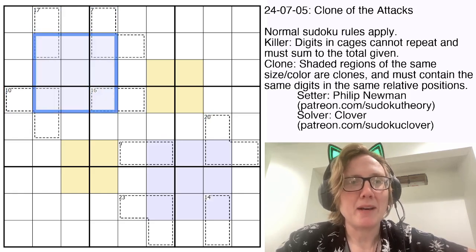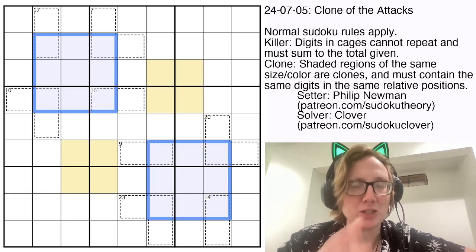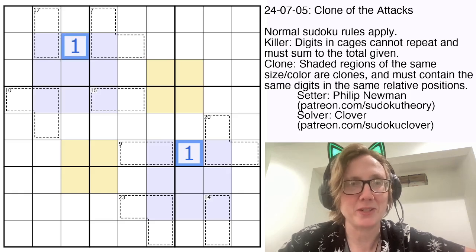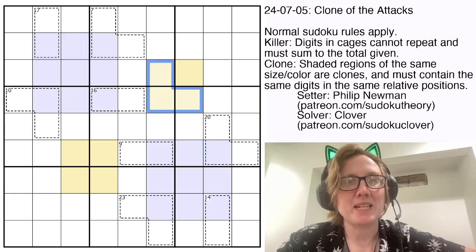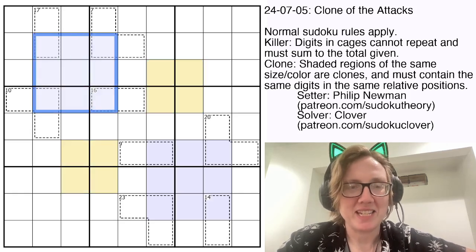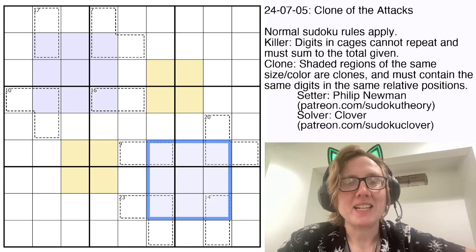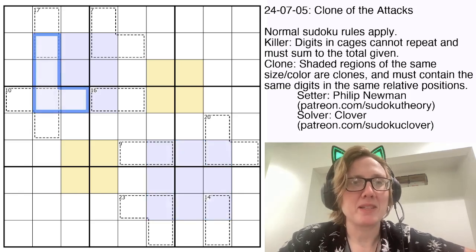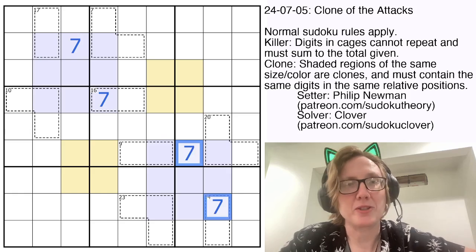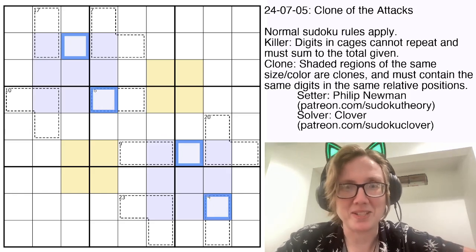On top of that, we have two pairs of clones. These two groups of digits have to contain exactly the same digits in the same order. For instance, if this was a 1, then that would also have to be a 1 because it's the top center digit in both of the two clones. One thing to be cautious about: even though they are 3x3 highlighted regions, these do not count as Sudoku regions, which means digits might repeat within them. For instance, it's possible for two cells to both be 7, and then the clones would also both be 7. That's impossible for other reasons, but under clone and standard Sudoku rules, it is permitted.